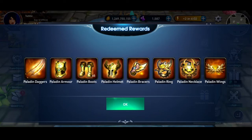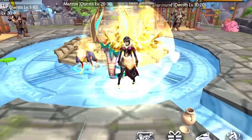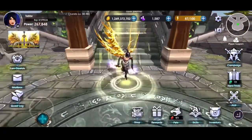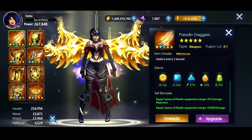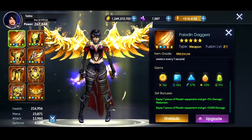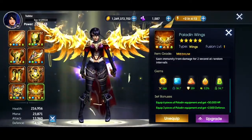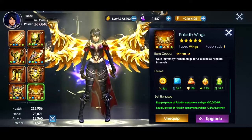A massive thank you to Dawnblade for sponsoring today's video and being kind enough to give me the brand new legendary Paladin set to test out and show off. Oh my god — these wings and the glowing, this set looks amazing! Set bonuses: equip seven pieces of Paladin equipment and get plus 5% damage reduction; equip seven pieces and get plus 5,000 damage. There's also more damage reduction on each individual piece. On the wings, equip six pieces and get 50,000 HP, and equip three pieces to get 2,500 defense.